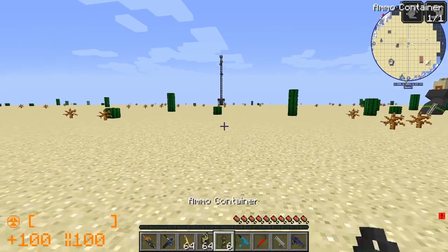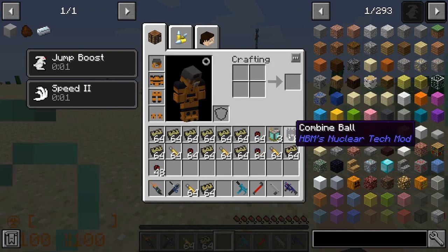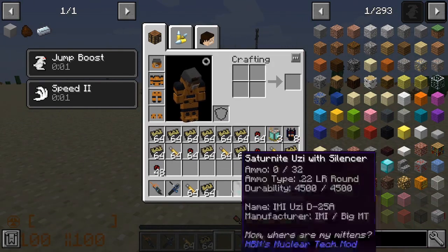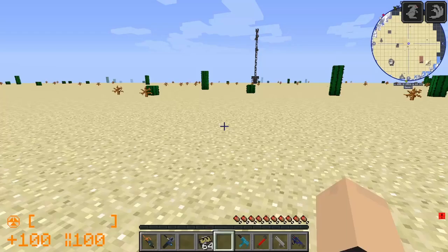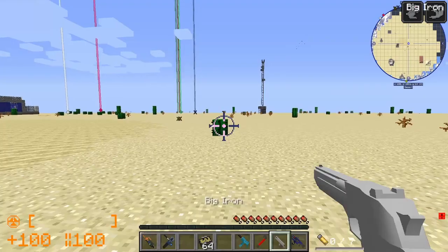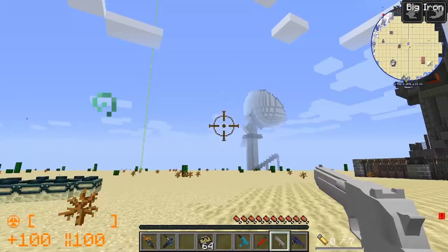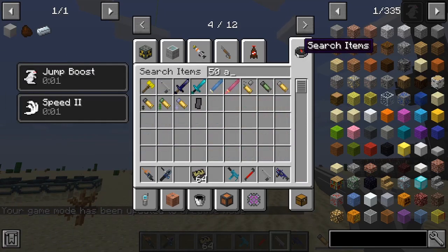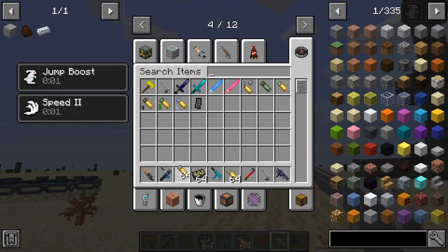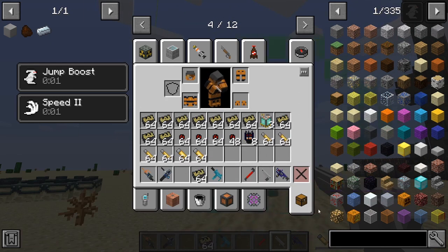Let's open these up - it gave us more depleted uranium, how nice. Got some combine balls, I got 22 long rifle rounds. It has not given me any rounds for my freaking Big Iron, this is depressing. I thought it was supposed to be a revolver - am I stupid? Probably. All right, we're just gonna have to get our own .58 rounds.